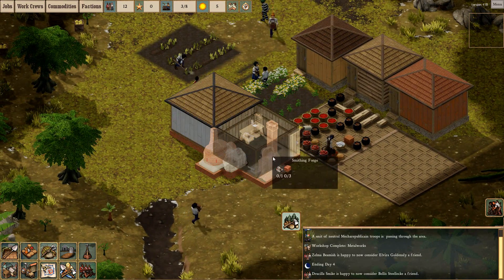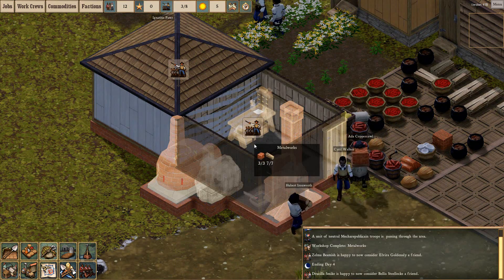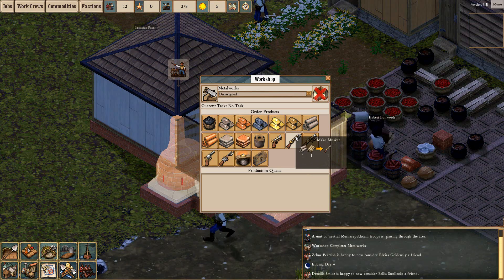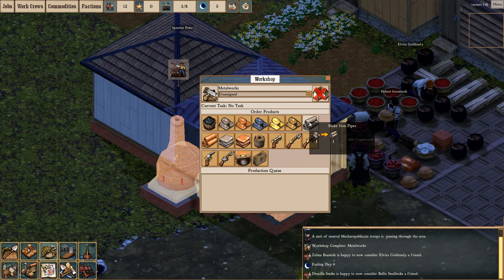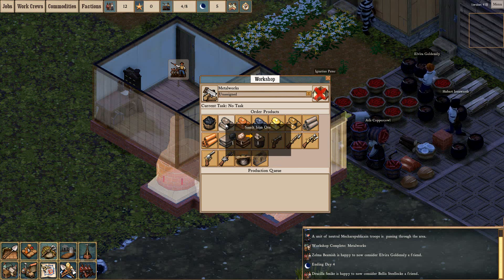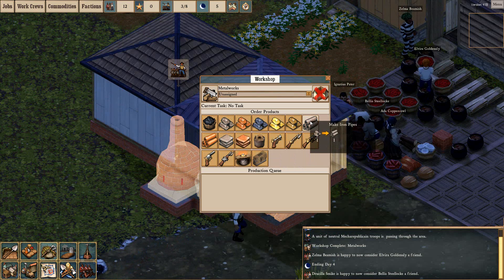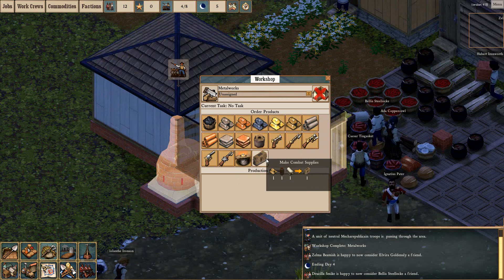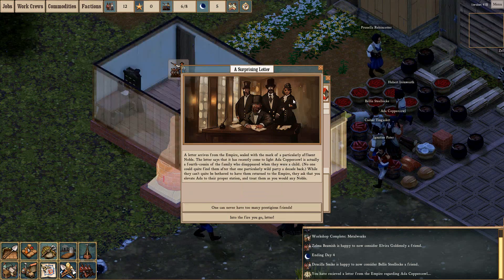Metalworks need crew. Well there's no point in crewing them until we actually have things. Oh look at that, we can start making things! Obviously we need to make iron pipes - firstly we need to make charcoal, then smelt iron ore. This is all very complicated, but for the most part we should figure out how to make combat supplies. Very, very complicated.